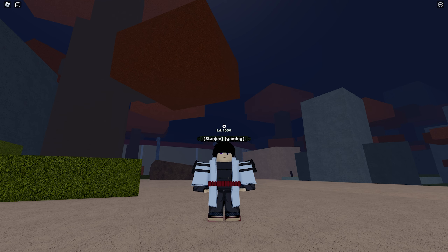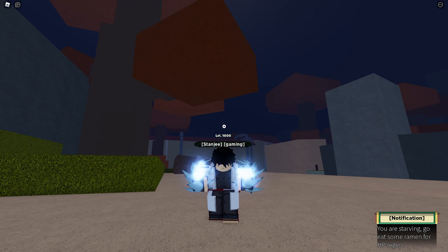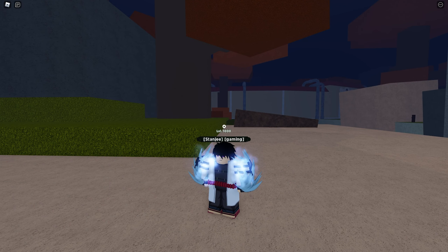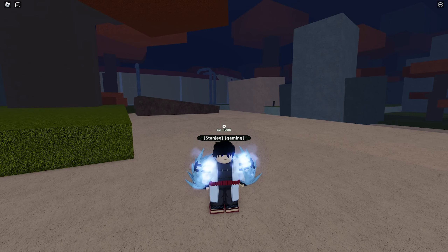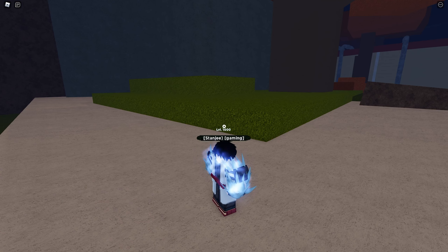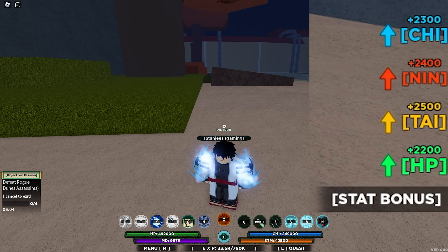Now let's go to the modes. To unlock the glacier mode you need to be level 400 on the glacier. Let's activate it and see what it looks like. It puts ice armor around your arms — two ice pieces — and there's a frost glow coming off of it.